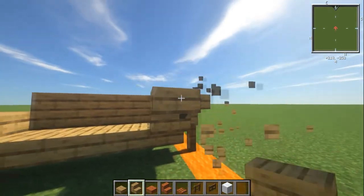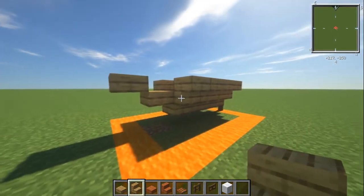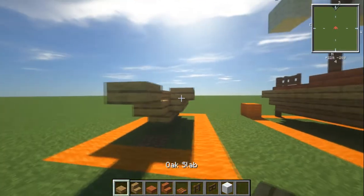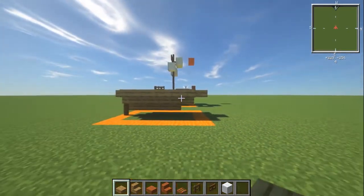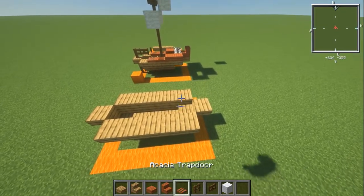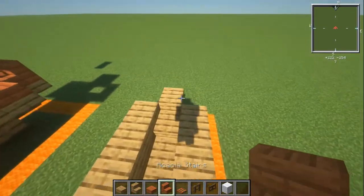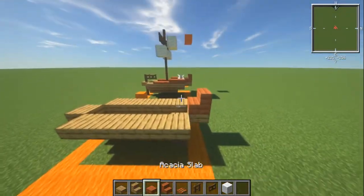We're going to have our stairs in here. You'll notice there's a nice big gap — we're going to put in a slab on these bits to finish up that piece. So that's most of the hull done. It's just the details now — with your acacia slab stair, put that on the front there so it's got a nice little point to it, then two slabs on the sides of those.